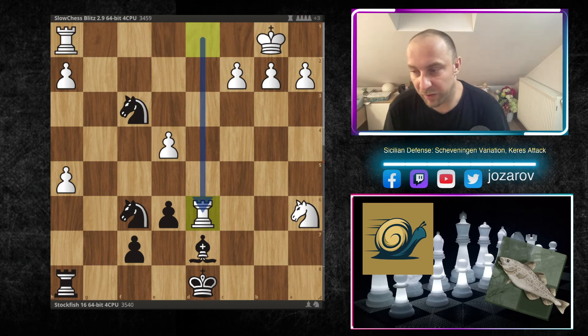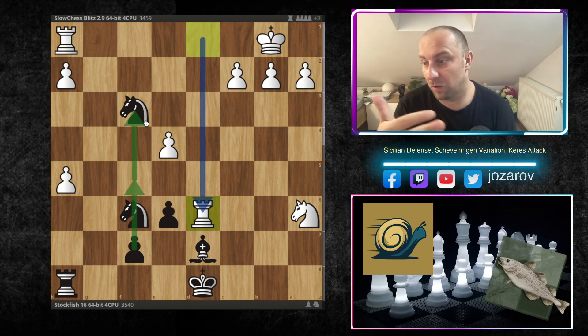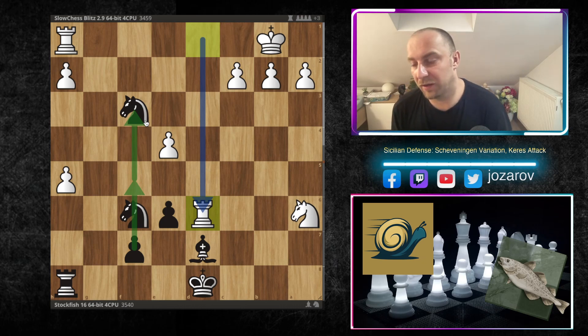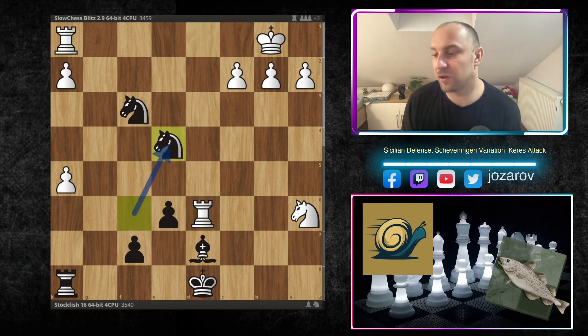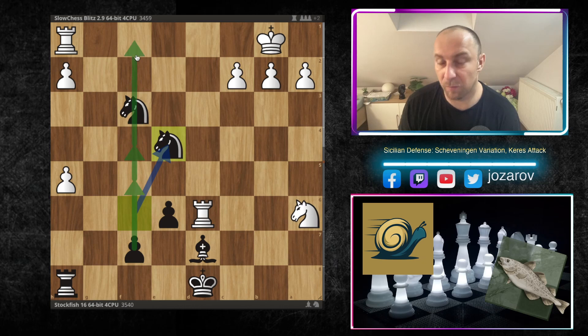Stockfish is simply trying to reach a favorable endgame. Looking at the material — white gained a rook for two minor pieces and many pawns in the tactical sequence. In some lines a rook wouldn't be enough for two minor pieces, but here white has six pawns against four. However, Stockfish is creating passed pawns on the f-file, so it's not working for white — Stockfish calculated this position beautifully.